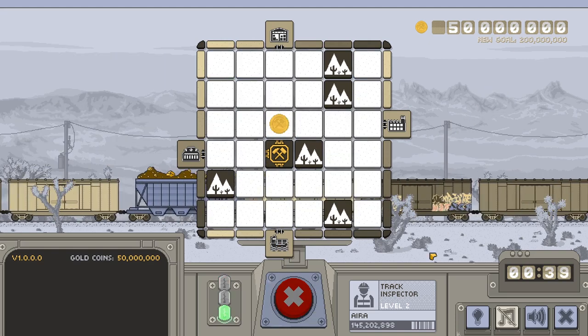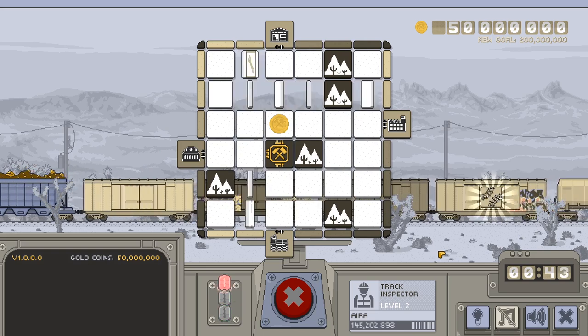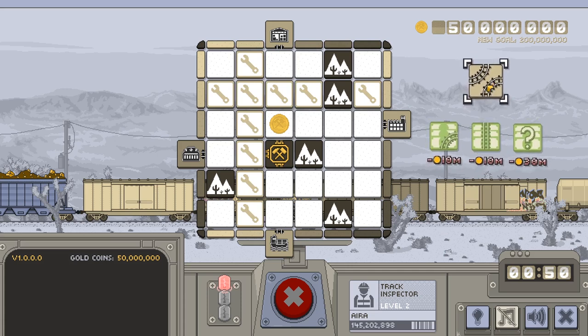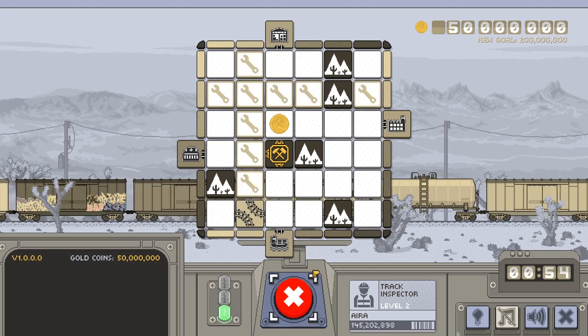You press the red X button to stop the train moving past in the background. One of the cars will open, revealing a piece of track in the color of that car. You can only place the piece on a square that lines up with that color along the edge of the board. But don't worry, the game clearly shows which spaces are available, so you don't need to keep track of that yourself.